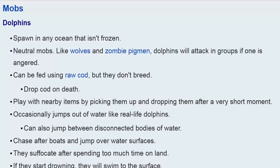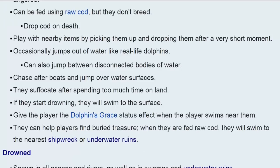Dolphins — I still think they need some reworking. They still move a little funny in the water, though they have been fixed for the most part. Dolphins can be fed raw cod — they don't breed, but they will lead you to a treasure chest, one of those ocean ruin ones or the shipwreck ones. They give the player dolphin's grace if you're around 5 to 10 blocks from one, which gives you some swim boost so you can swim a little bit faster.